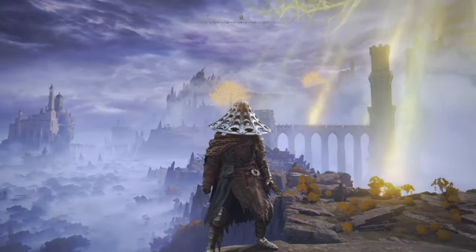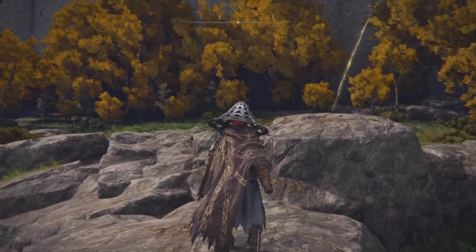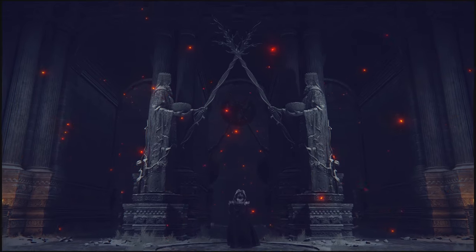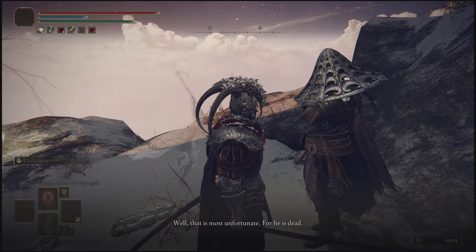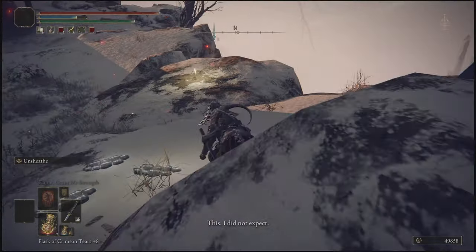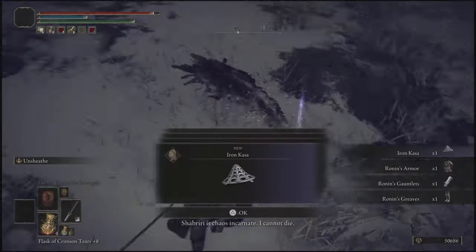For the next set I have the Ronin's armor — one of my favorite sets in the game, mainly because of the headpiece. You could put this on almost anything and it'll look good, but the rest of the set looks great as well. To get this set it's pretty easy. First you'll have to make it to the Mountaintops of the Giants using the Grand Lift of Rold. Once there, travel a bit until you find this NPC. Don't worry, he'll be here no matter what you do — even if you kill the NPC that looks just like him earlier in the game, since in his dialogue he says they are two different people. So no matter what, you'll always be able to get his armor. After killing him, he'll drop the Ronin's set.